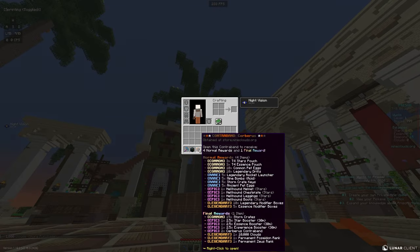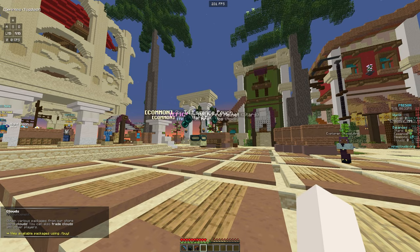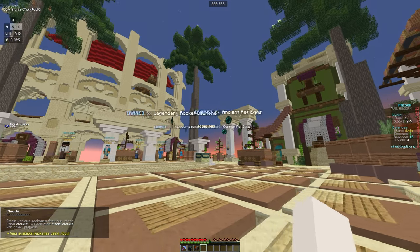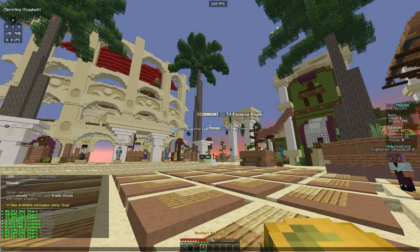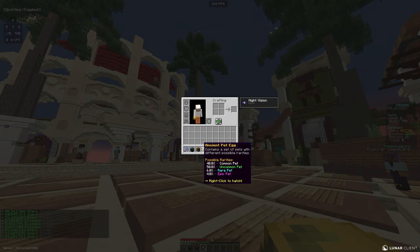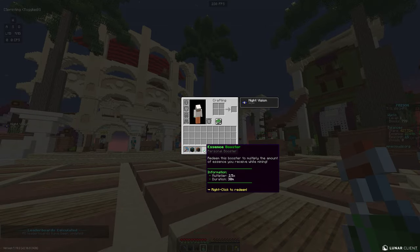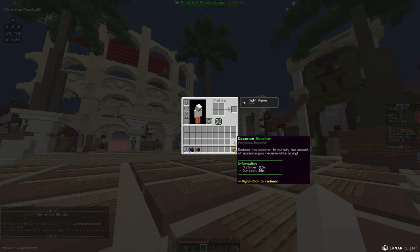Let's take a look at the rewards: we can get star pouches, modifier boxes, armor, crate pads, rocket launchers — there's so much stuff. Opening the first one, we got a lot of stars, some essence, and five ancient pet eggs, which are definitely going to help us. We also got a 2.5x 30-minute essence booster.